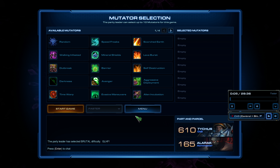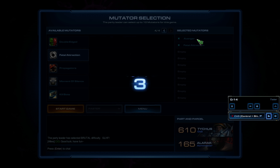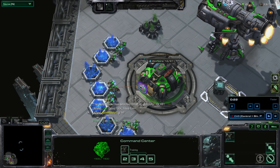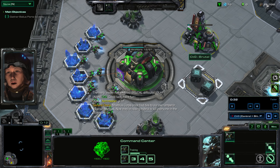There are only two mutators here. Avenger, which makes the enemies stronger, and Fatal Attraction, which pulls our units to the location where we killed an enemy. So these are both mutators that activate whenever we kill an enemy unit.